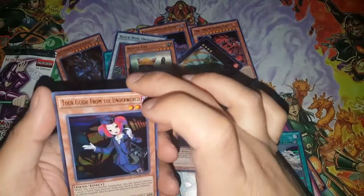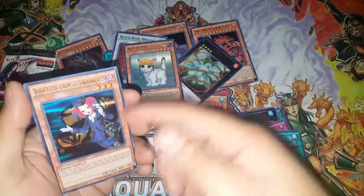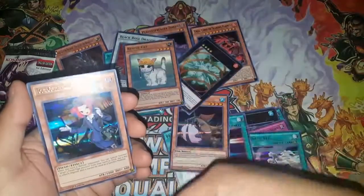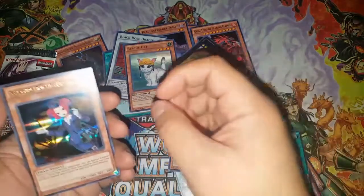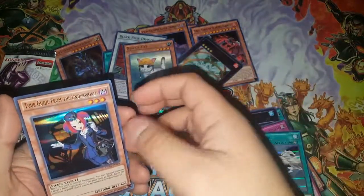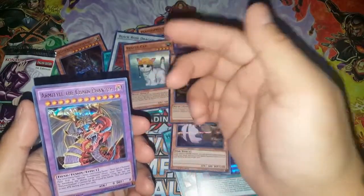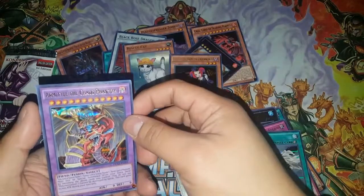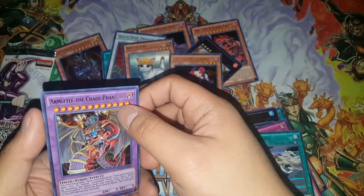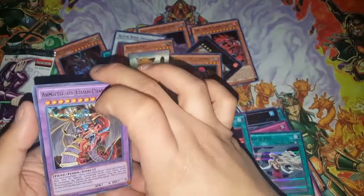Tour Guide from the Underworld — this girl is bae, you know, she's got the rocking tour guide outfit and that Louis Vuitton skull soldier purse, red hair on point. And boom — Chaos Phantom! This card has only had two prints until now; this is the third print.